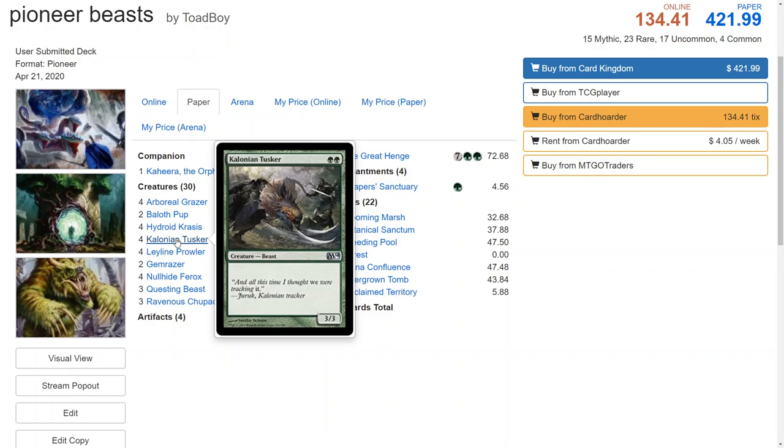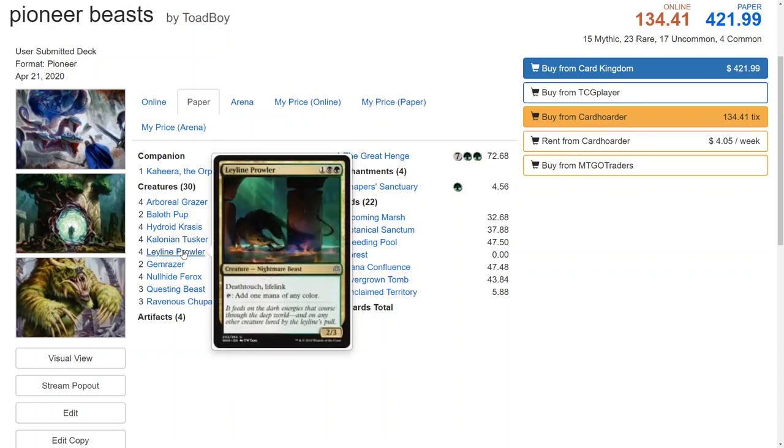If you can turn-one Arboreal Grazer, turn-two Colossal Tusker and another Grazer, then turn-three Kahira, swinging turn three with a 4/4 vigilance isn't exactly a bad thing. One of the cool things with this deck is we're going to be giving aggro decks a run for their money if they cannot kill our Kahira, because vigilance slows down aggro a lot when you have big creatures. We play a full playset of Leyline Prowler — deathtouch, lifelink, vigilance, and a mana dork all in one card is very powerful, especially against aggro. Your 2/2 is not going to want to swing into a 3/4 deathtouch lifelink creature; unless they have a kill spell you're going to get some value out of this, and it helps us ramp into our bigger creatures.